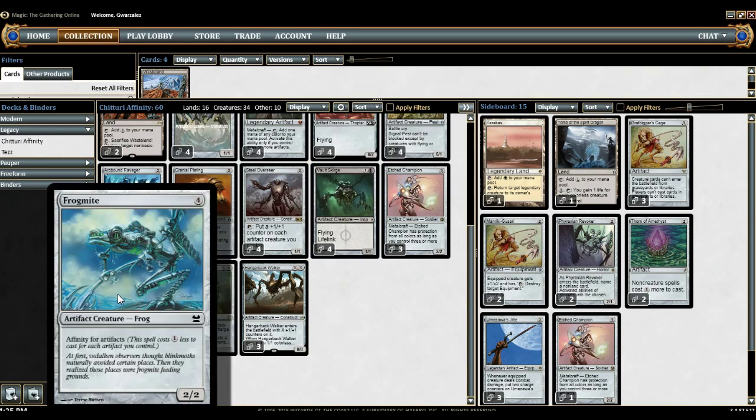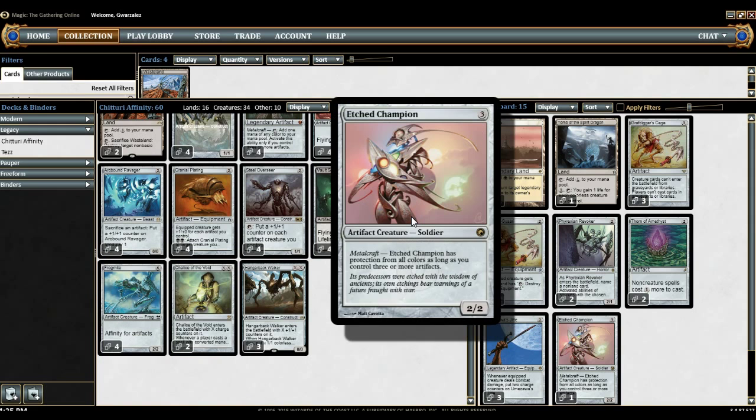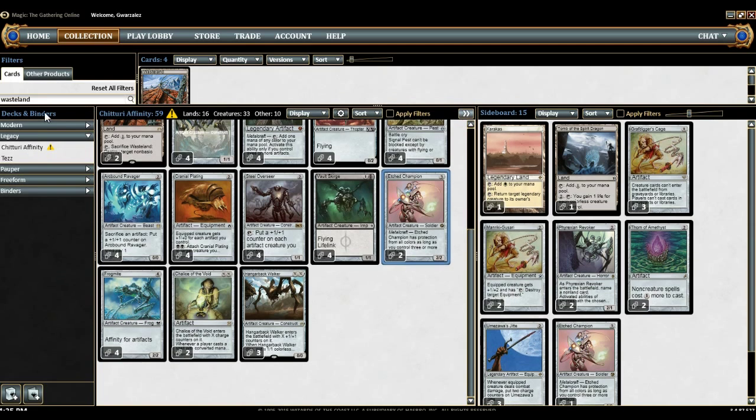Four Vault Scourges, four Frogmites, and two Chalice of the Voids round out our package. I'm keeping in the three Etched Champions because Etched Champion plus Cranial Plating can just win games by itself. So I do like the even split between Hangerback and Etched here.